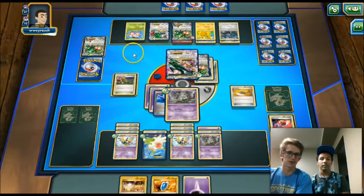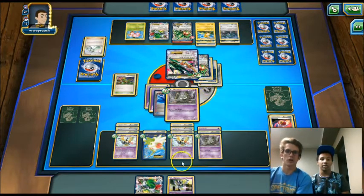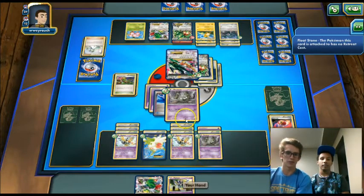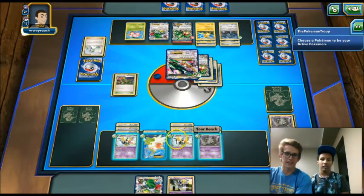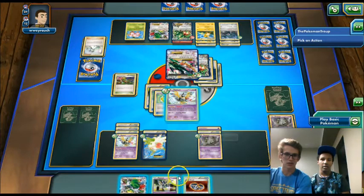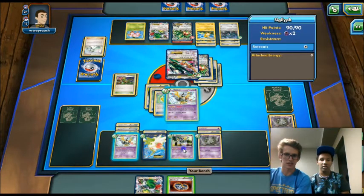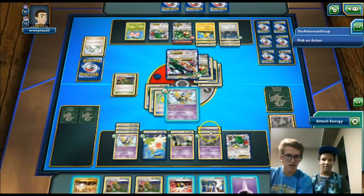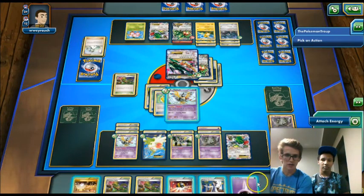He plays Sacred Ash putting a lot of Pokemon back. We still got that Shaman. He will knock us out and that's fine — we'll fill up our bench and then Shaman. He still doesn't get a knockout. We got a Silver Bangle, we'll play that down onto the Sigilyph and Shaman for six again — fist bump! And that's the win. We'll just attach here and Tool Drop.